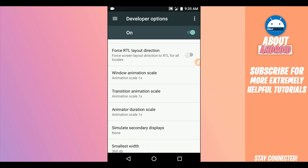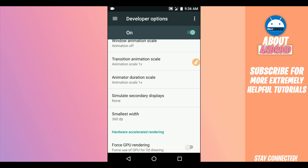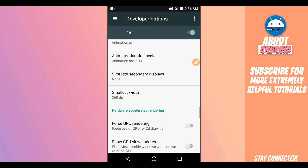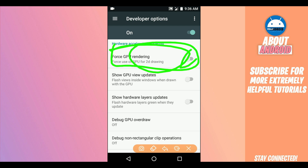In Window Animation Scale, disable the animation completely — put the animation off. Do the same for Transition Animation Scale — disable it and put the animation off as well. You can disable Animator Duration Scale as well. Then find the option 'Force GPU Rendering' and click to enable it.